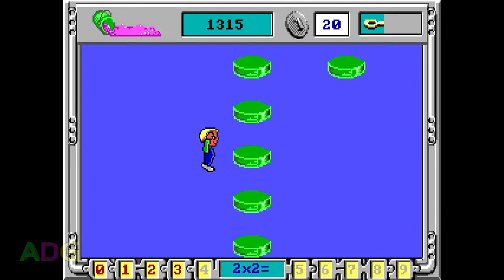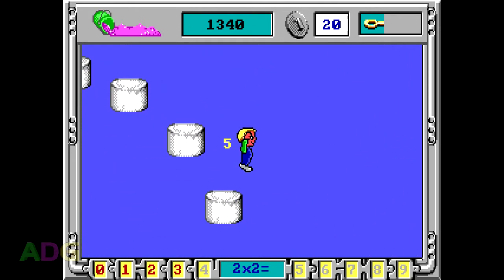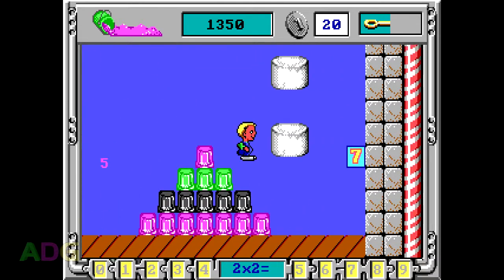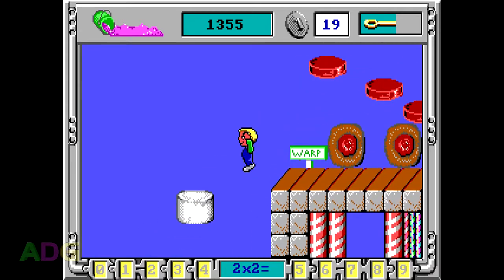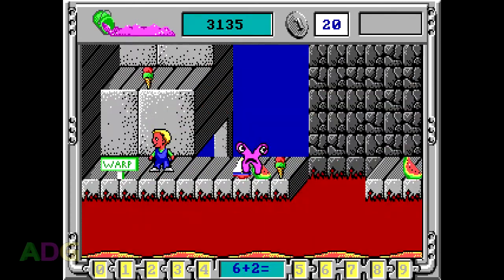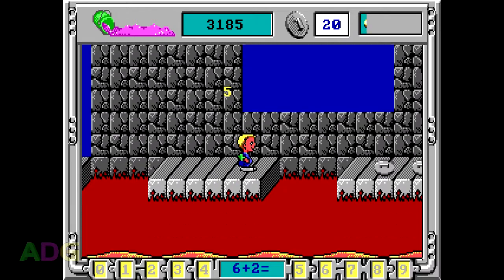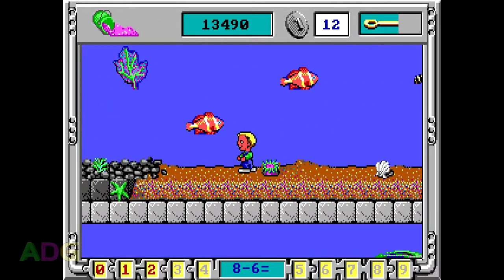Episode 3 starts off with candy-themed levels, as you'd hope. Levels 2, 3, 4, 5, and 6 all keep the theme going with minor variations each step of the way. You know, maybe episode 3 isn't going to have any of that repetition nonsense of episode — and then it does.